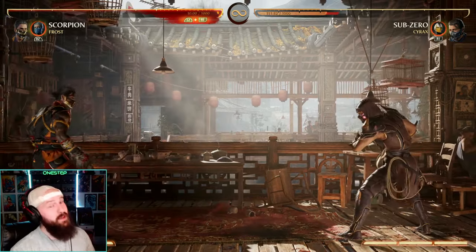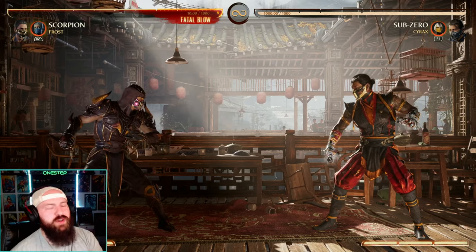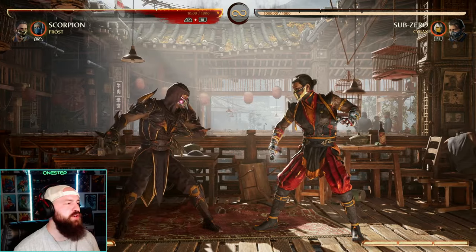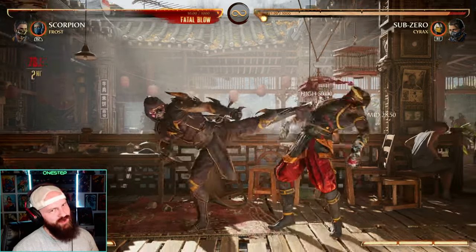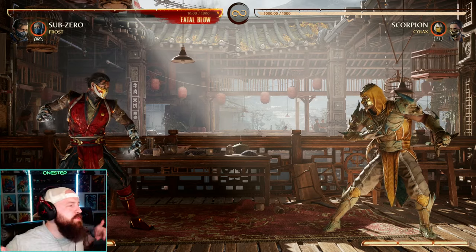His biggest weakness is he doesn't have a ton of lows — we have sweeps, which are always good, but his mix-up game is his most lacking department. Still, he's a blast to play. We've got a good teleport, and we even have a low projectile of sorts with our Hellfire that becomes unblockable if you enhance it. He's just got easy-to-perform combo strings and fun specials with no major gimmicks.